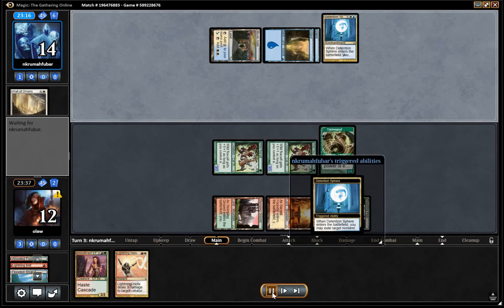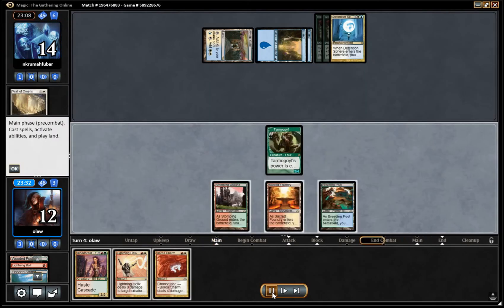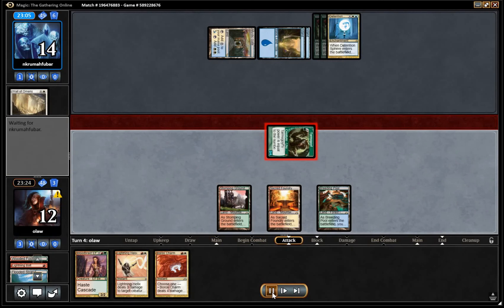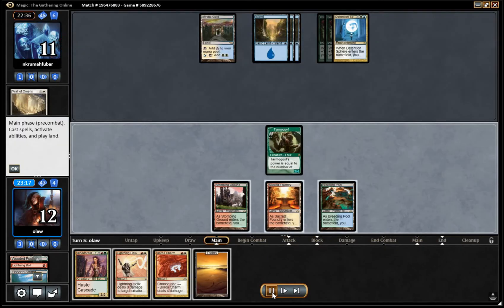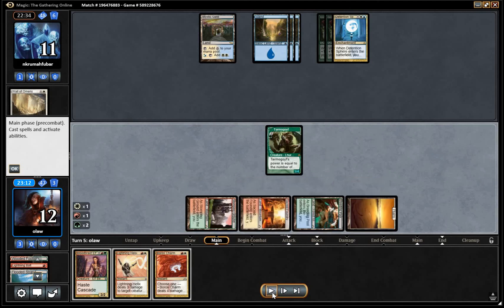Unfortunately our opponent has a Detention Sphere which is pretty good against our double Nacatls, and gets rid of those. We attack for three here. Didn't find the land to get our Bloodbraid going, but we do have a lot of Burn which is pretty nice.